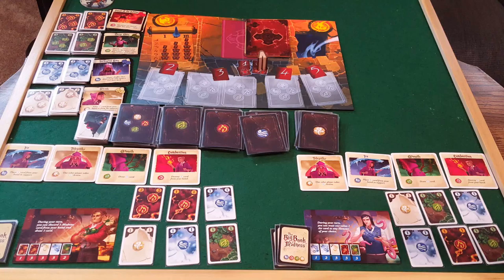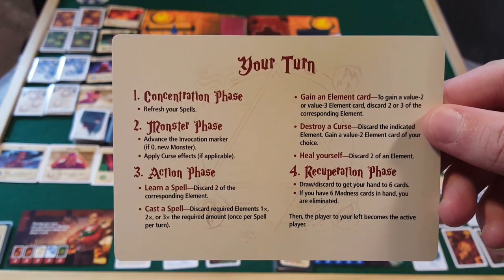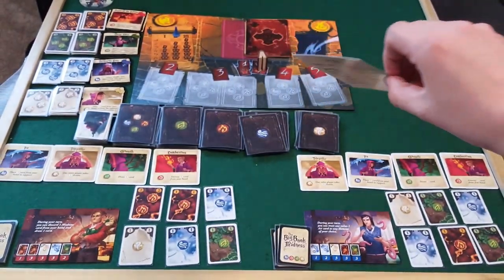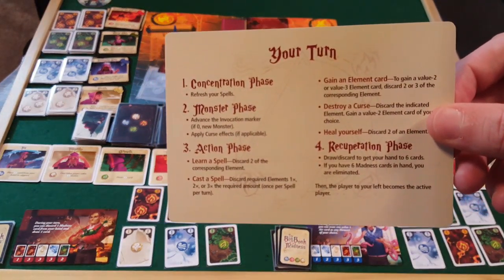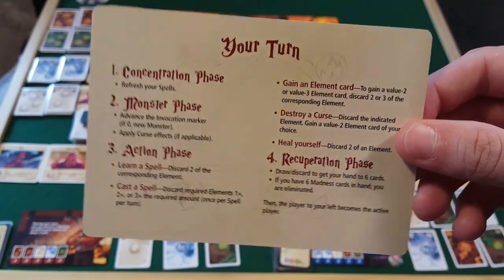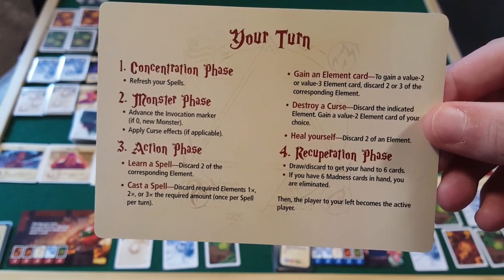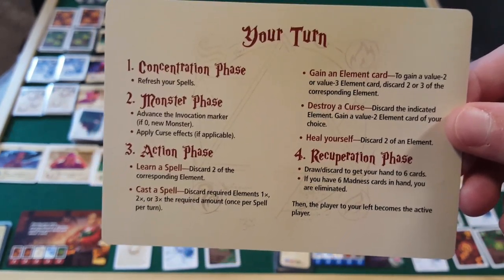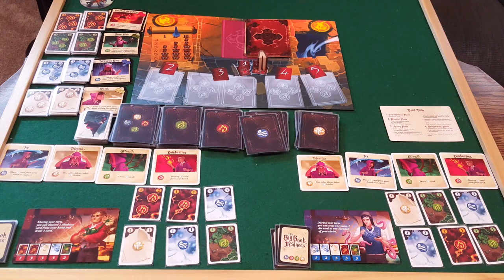Here's the player aid. Each turn starts with the concentration phase — refresh any used spells. Then the monster phase — move the book icon one step down the track. Then the action phase, where you can learn a spell, cast a spell, gain an element card, destroy a curse, or heal yourself. Finally, the recuperation phase — discard down to six cards or draw up to six, then check if you're eliminated.